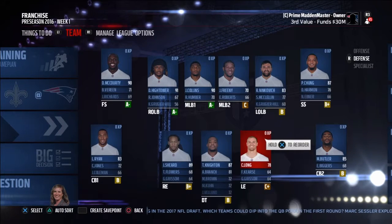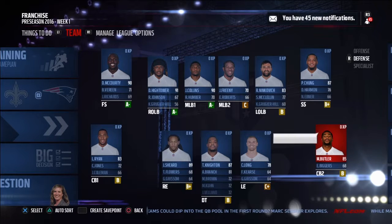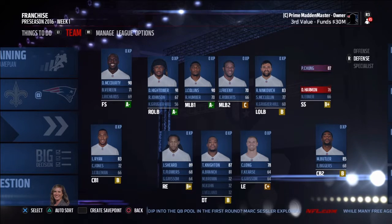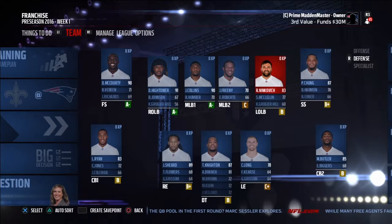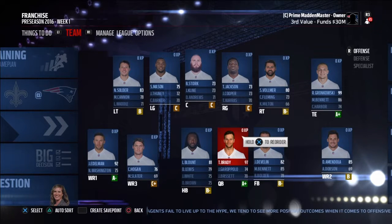On the defensive side, we got Chris Long, Terrence Knighton, Jabal Shearer, Logan Ryan, Cyrus Jones, and Malcolm Butler at the corners. We got Patrick Chung, Harmon at strong safety. We got Rob Ninkovich, Jarrell Freeney, Jamie Collins — wait, it's the preseason roster, I forgot. Then we got Dante Hightower and Devin McCourty. Now we're going to get into the trading, and I'll see you guys in our first trade.